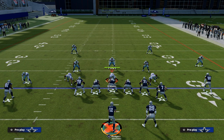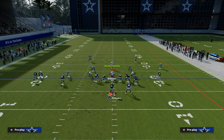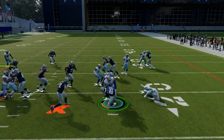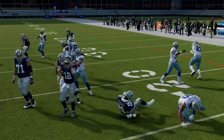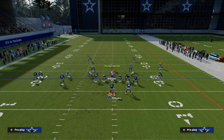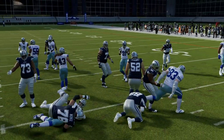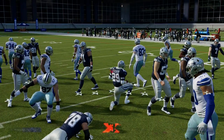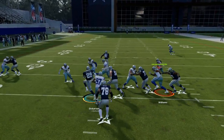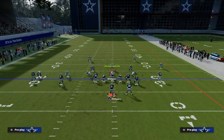A three-headed rushing attack, boiled down to its core variable, means you're looking for an offense where you can run the ball to the left, to the middle, and to the right — hence the term three-headed rushing attack. With inside zone, if I cut the play up I can attack the middle of the field. For example, if they come out in dollar and give me a good look, I can run this inside zone inside. But I can also run it as more of an outside run to the left side, working as an off-tackle run.